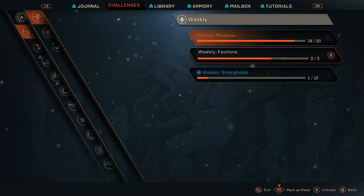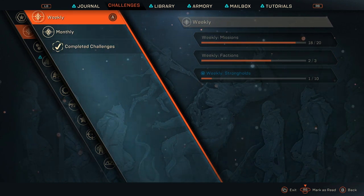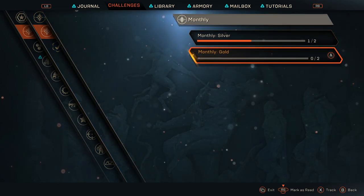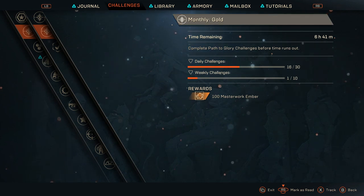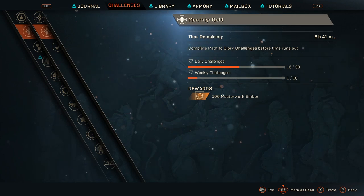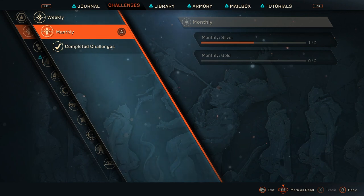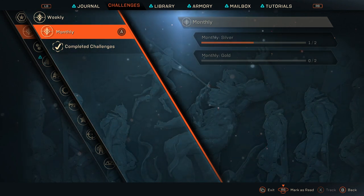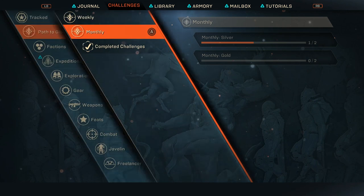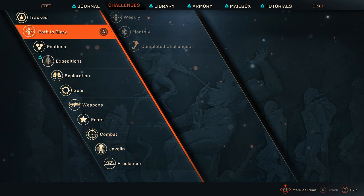Looking at my other weeklies that are getting close — another 2000, another 2000, and finally another 2000 coin. Pressing the X button on the controller lets me track these weekly strongholds. That feeds me another 8000 coin just on those challenges alone. Under my monthly I'm seeing a masterwork ember reward, which is just a part of knocking out your weekly and daily challenges. Be sure to come check out these challenges — they are repeatable and will really feed you a lot of coin.